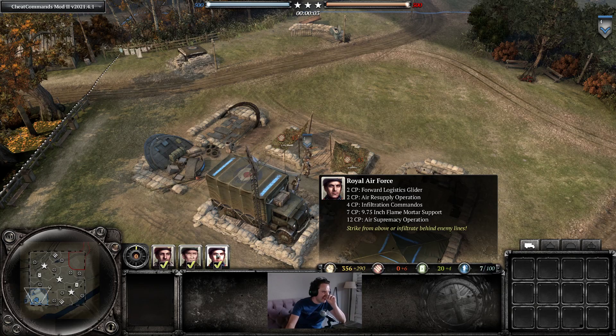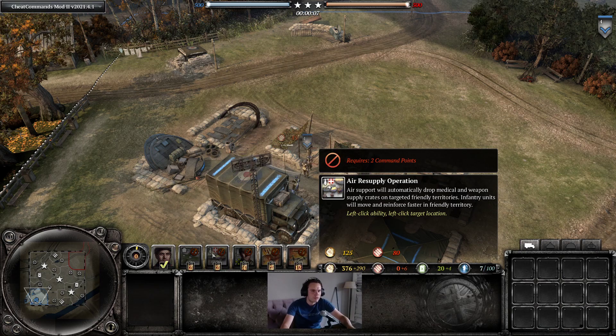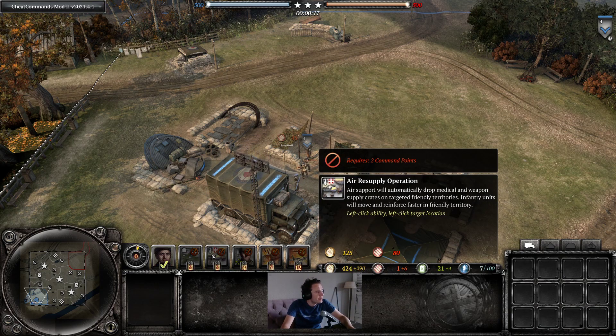Last but not least is the Royal Air Force commander. The RAF gives you support with a forward logistics glider, which can deploy weapon teams and commandos and act as a retreat point. If you still need more weapon teams, you can drop medical supplies, a mortar, and an anti-tank gun for some manpower and munitions.